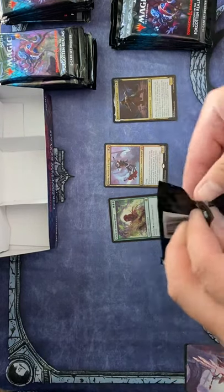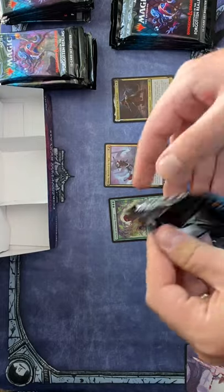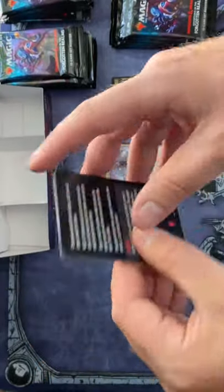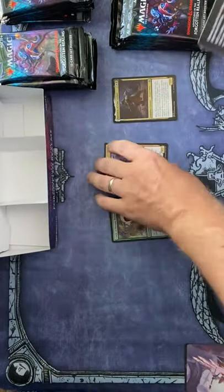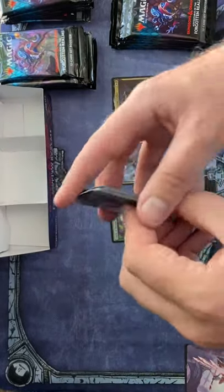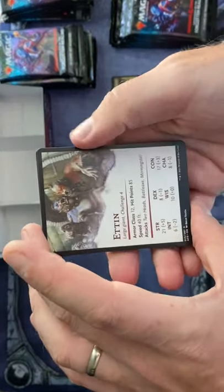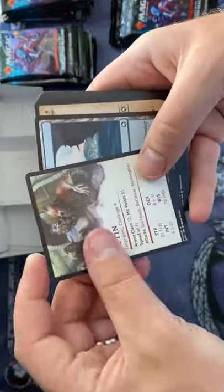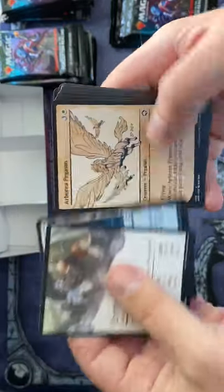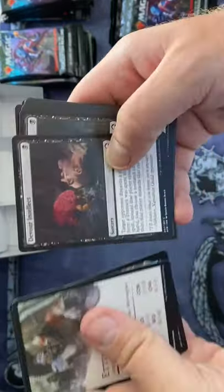Right into the next pack. If you can see this symbol, you know it's going to be a card from the list — doesn't mean it's gonna be a mythic or rare, but it is from the list. That is interesting. Island is your art card.